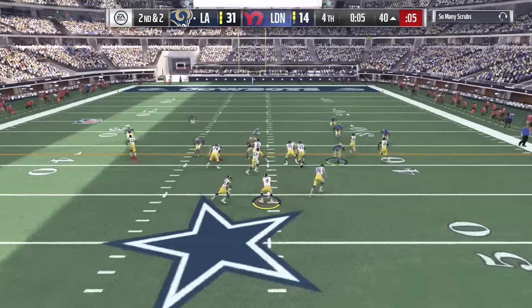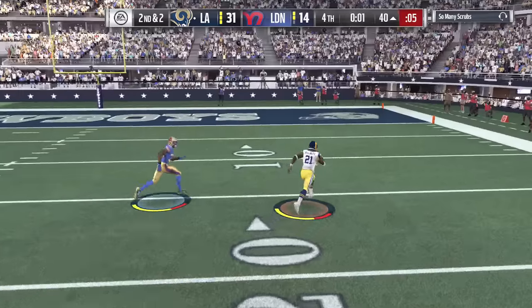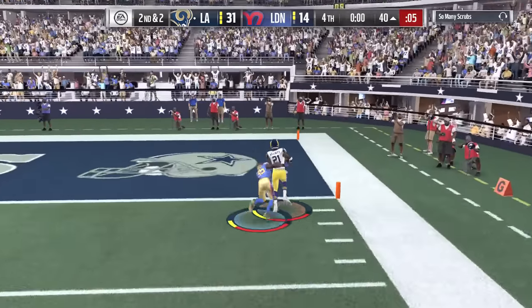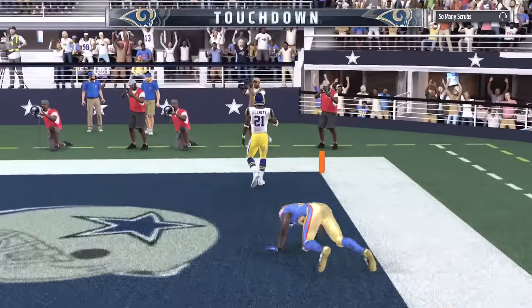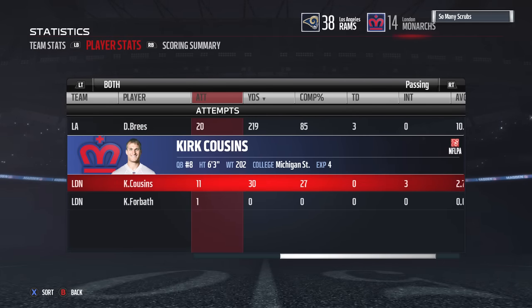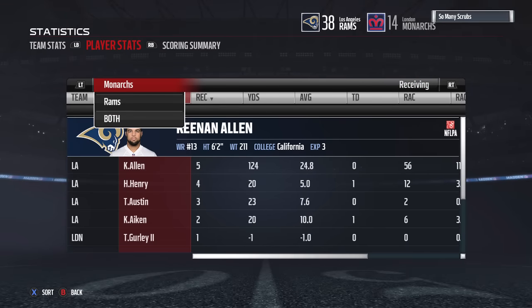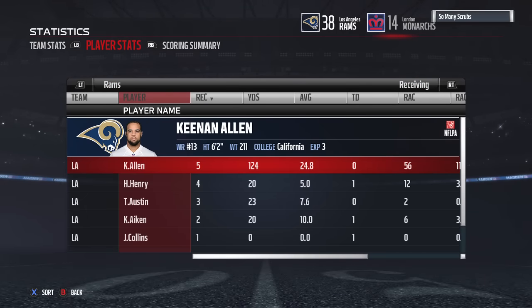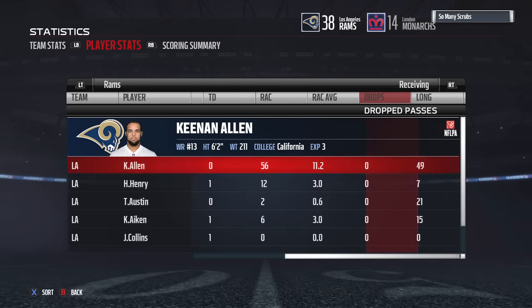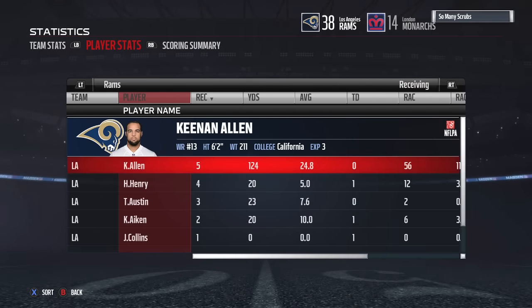It was a tight battle — we had to deal with the JJ Watt wildcat madness — but we got the victory and an extra touchdown by Zeke to pad the stats. Leave a like if you enjoyed — good game to my opponent, he just struggled to stop our five-wide offense. Once we stopped his run he couldn't stop our pass and we won that battle. Subscribe for more Madden 17 gameplay — until then, I'll catch you guys next time.